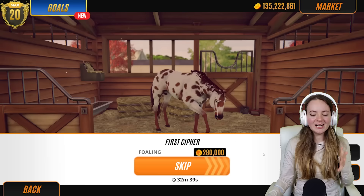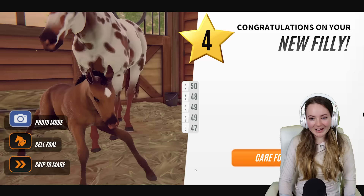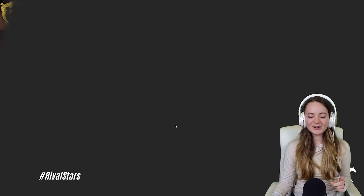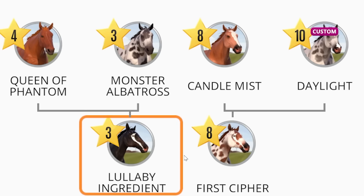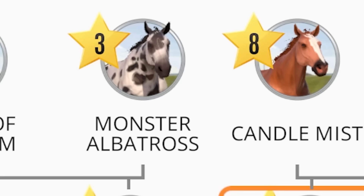I'm literally putting all of my hopes and dreams into this one breeding and I have this gut feeling it's not going to come out very well, but it's fine because we got first cypher. Let's see if we can get a second one. Oh my gosh - I take my words back, this was the biggest disappointment of today. A grade four filly that is literally just brown with a star - it looks like every racehorse ever. I'm so disappointed. That batch of studs sucked. Interesting - looking at first cypher's pedigree, her coat is actually in the dad's genes and yet we got the most boring bay ever. There are three horses with the same coat pattern and we still managed to get literally nothing.